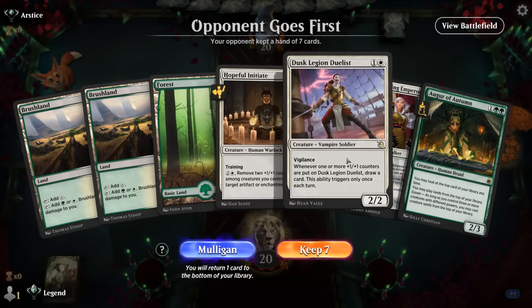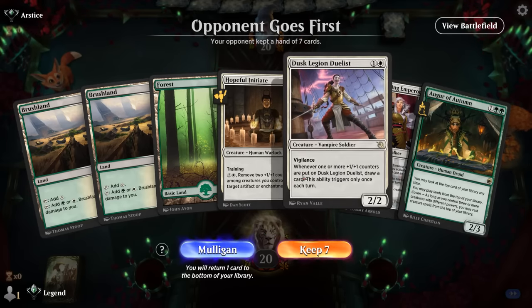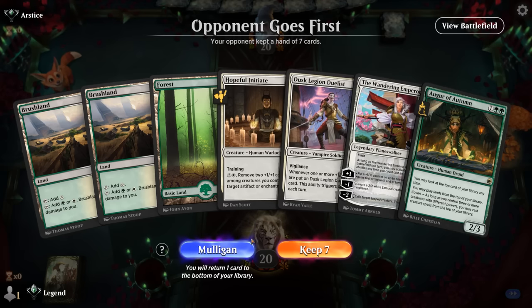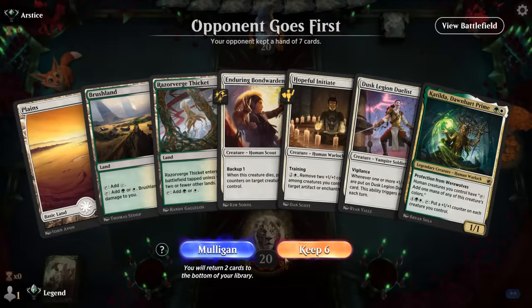Okay, we're on the draw. This hand feels a bit too fair — no mana acceleration, it's going to be a while before we draw cards with a Duelist. We also have to take a bit of damage off double Brushland, so against Mono-Red that's going to hurt. So yeah, maybe in a different world this would be keepable, but I don't think it is.